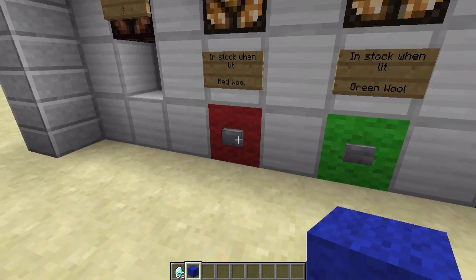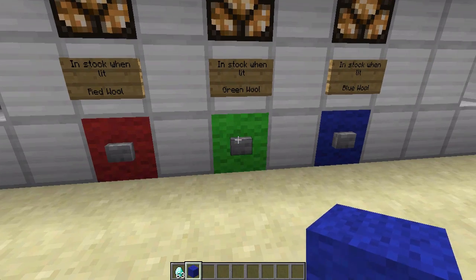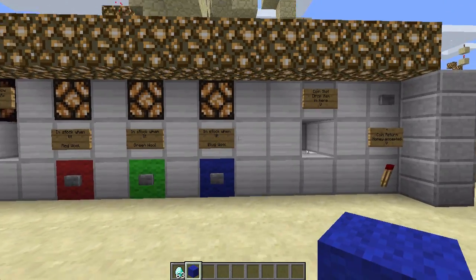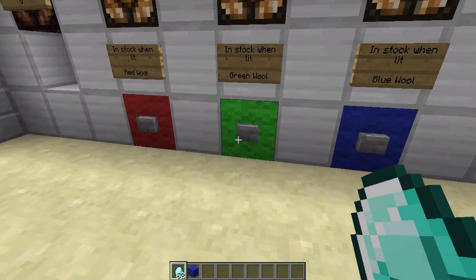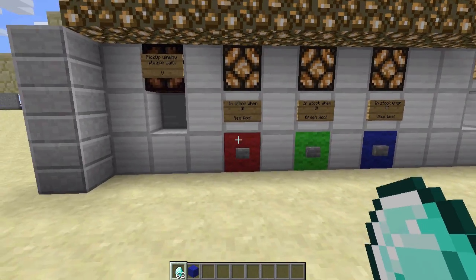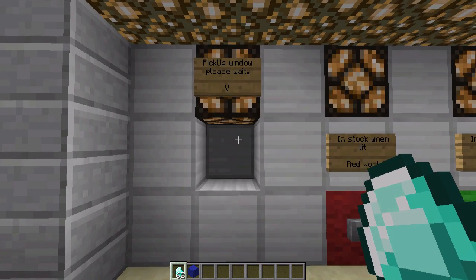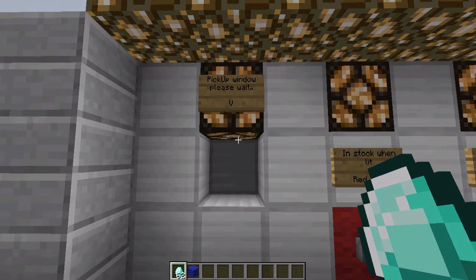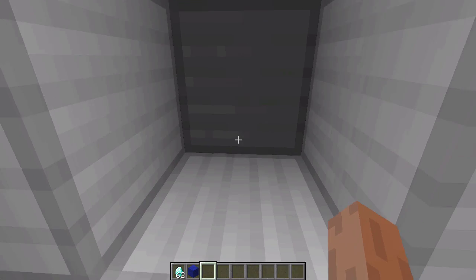I'll come over here and I'll see this blinking light block telling me to wait, and then there's my item. Pick that up — there we go. Like any other real vending machine, you can't get anything without paying. So I can do the same with any other item. I can get green wool too, and I can just come over here and wait. I tried to make this pickup window system as fast as I could, and this is about as fast as I could get it.